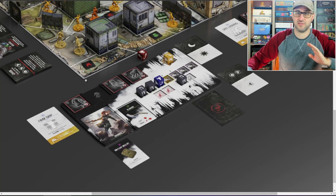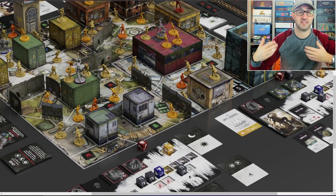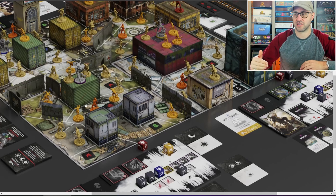The different actions will allow you to do all sorts of things like move around on the board, climb or jump across different structures, attack enemies, or interact with different points of interest that you might discover out on the map.